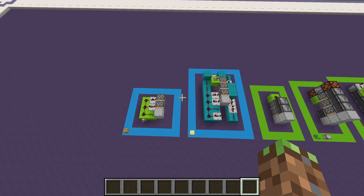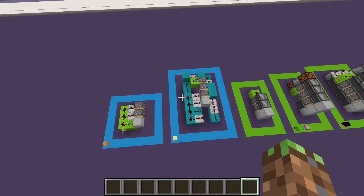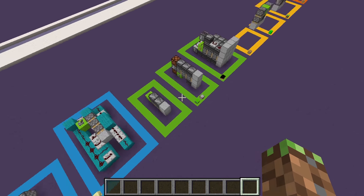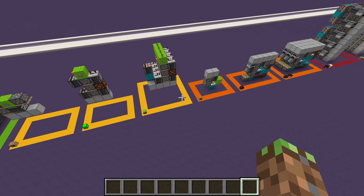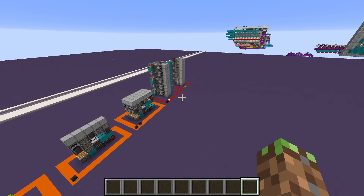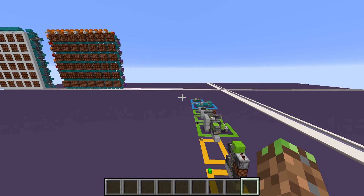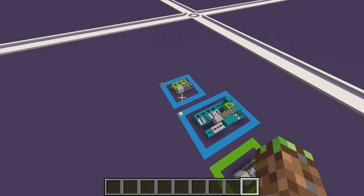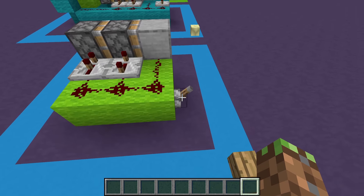The basic double and triple piston extenders aren't really practical — they're just there so you can learn how to make these easily. Then we have our horizontal ones, our downward ones, our upward ones, and our horizontal ones that are stackable upwards. Let's start in the back with the basic double and triple piston extenders.